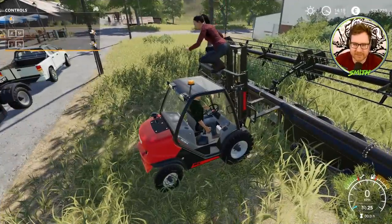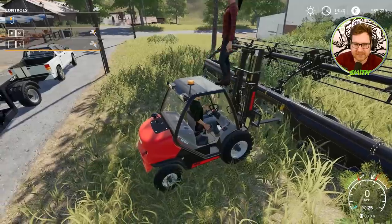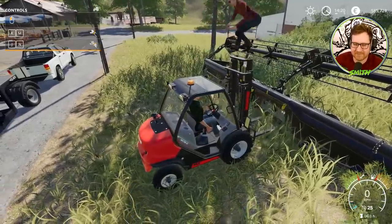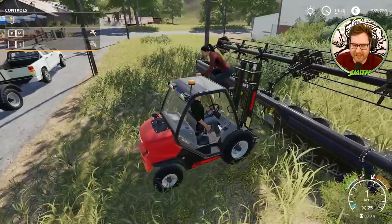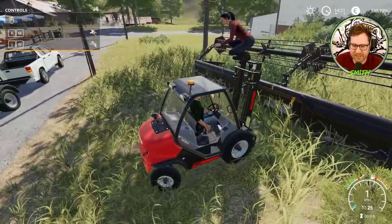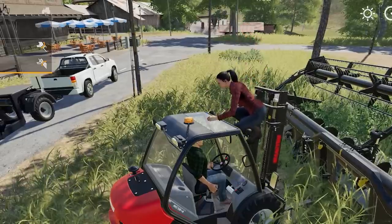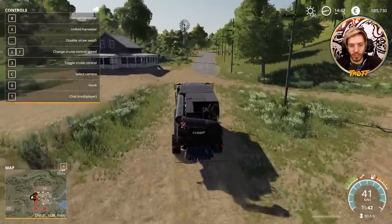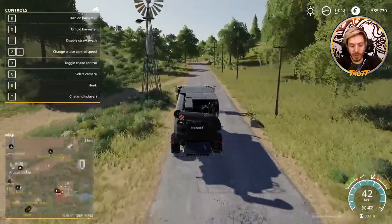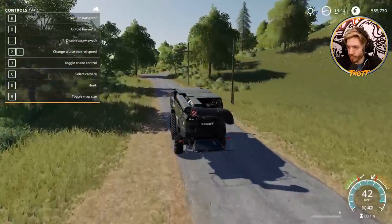I'm trying to load this onto the back of this trailer - it's not working. What are you boys doing over there? I'm just trying to lift this - it's not working. In terms of our mission - we want to grow hemp. See if you can find out what hemp seeds look like. I'm taking it back to where we are so that we can load it onto the trailer.